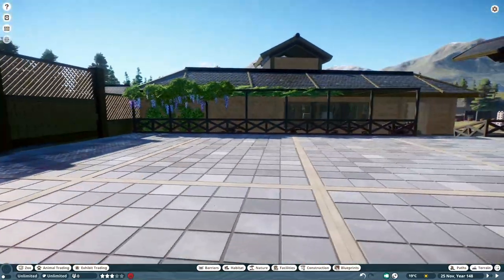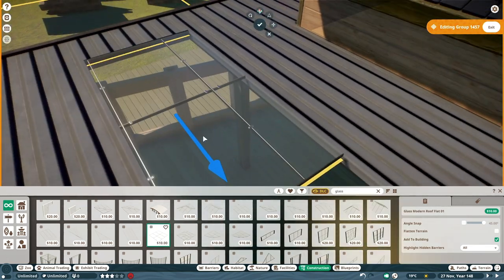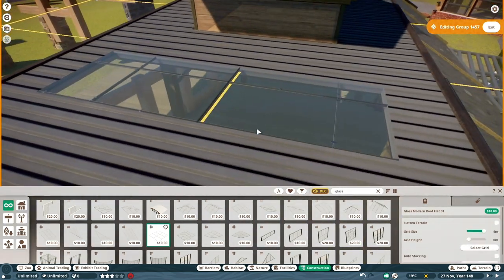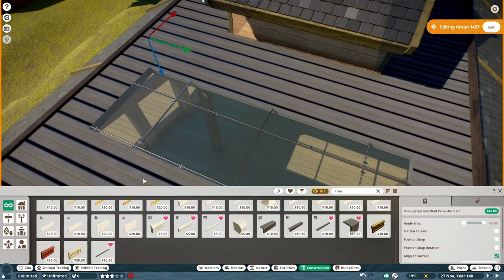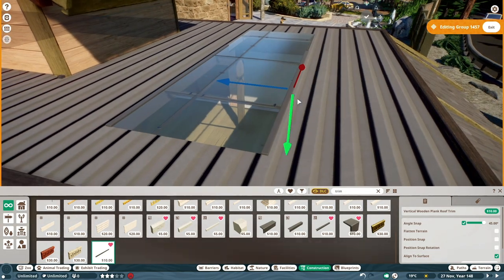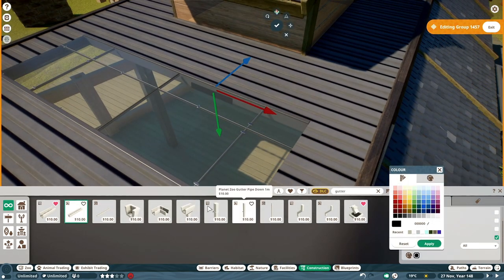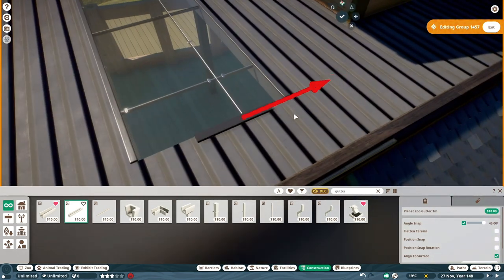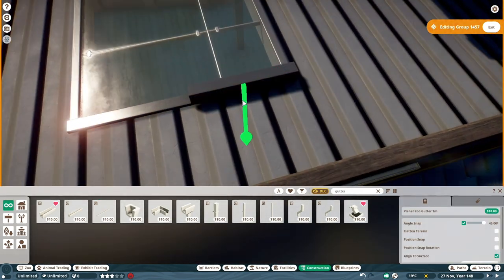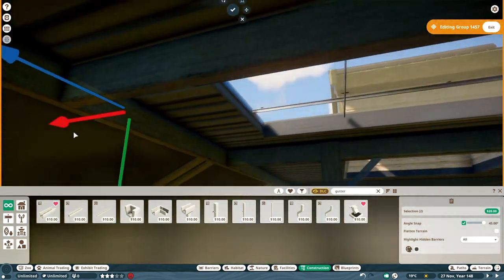I've got a few vending machines here and there, but nowhere you can actually properly eat. One of the changes was just the position. I know I'm going to have trees around it, so I want to make sure that in these sorts of buildings I'm capturing as much light as possible. You'll see me putting a couple of little skylights in here, and I've got a little almost lightwell box sitting on top.